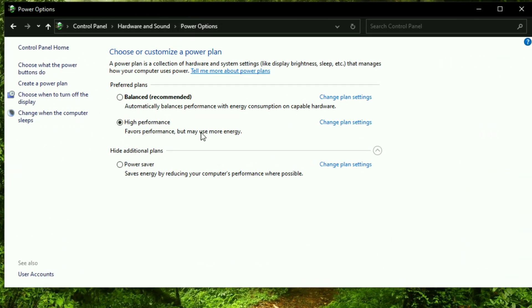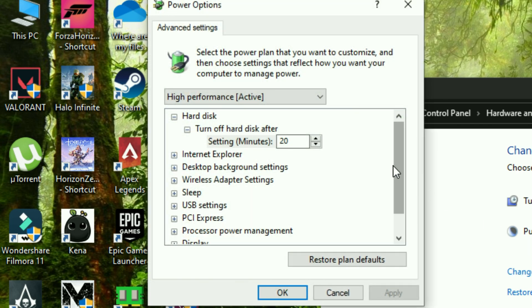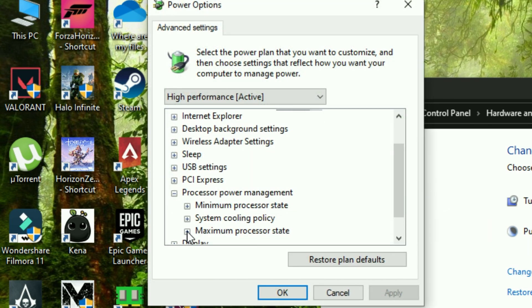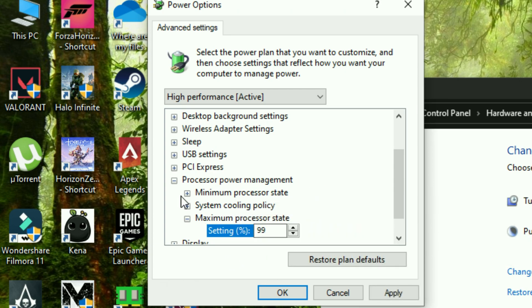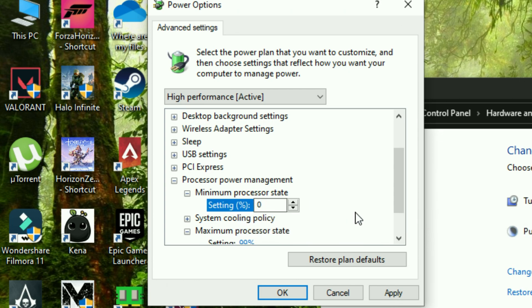To apply the setting, go to Power Options, then Change Plan Settings, then click on Change Advanced Power Settings. Scroll down to Processor Power Management, and under Max Processor State, set the value to 99%, and Minimum Processor State to 0%. That's all you need to do.